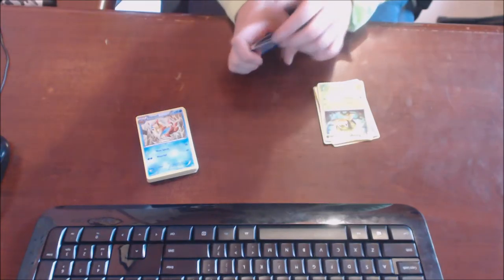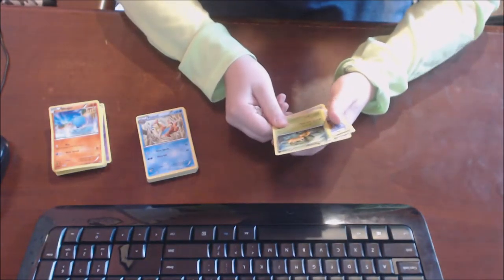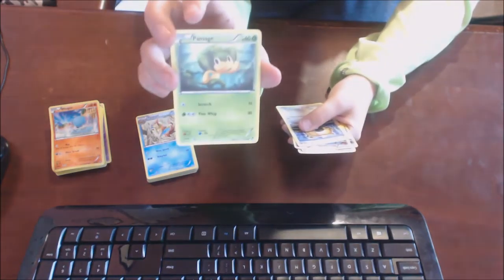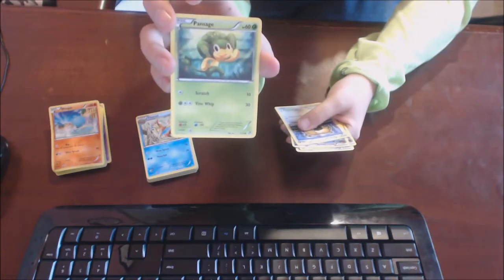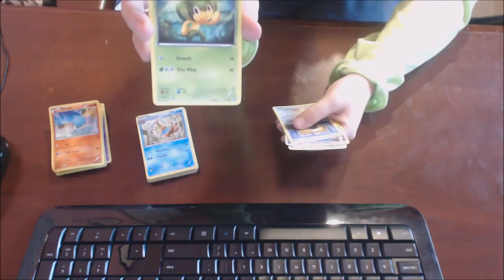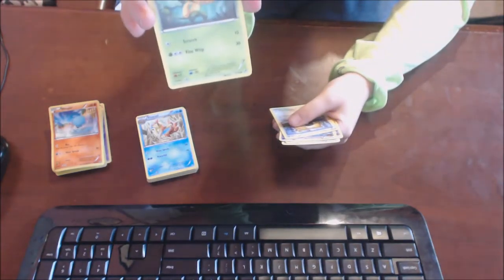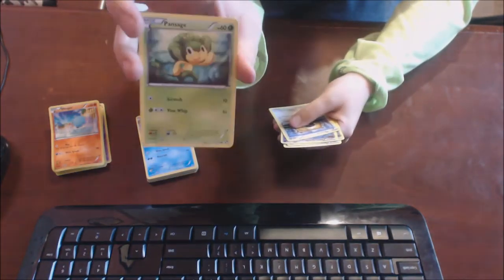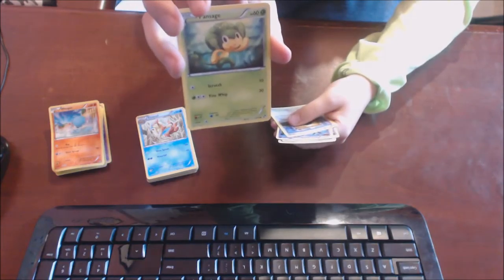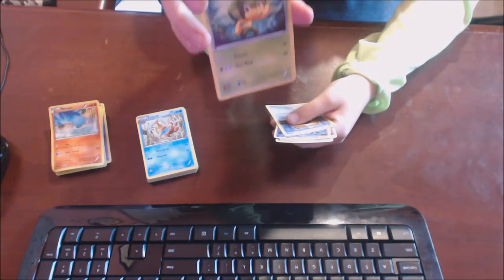I hate watching YouTube videos where there's something unsatisfying and you just can't watch it. Anyway, that's the fire dude, water dude, or grass dude — the Black and White starters. Fire is good against grass so I chose Tepig, and I think that's how you pronounce it. I always choose him — Tepig is my favorite out of the Black and White starters.